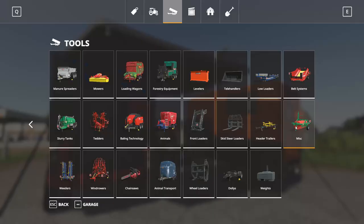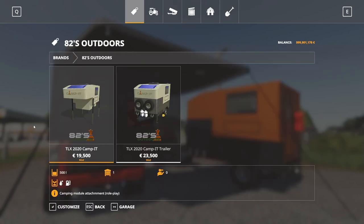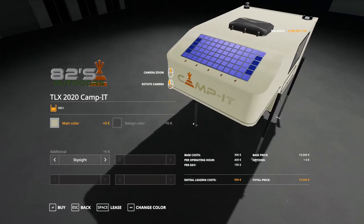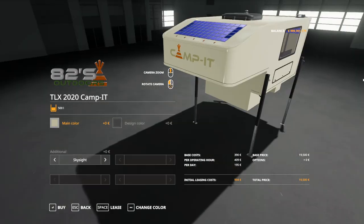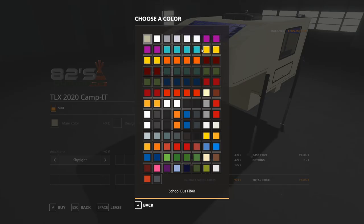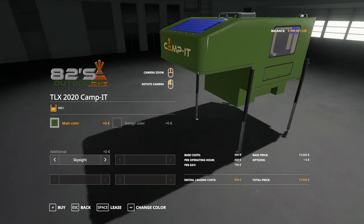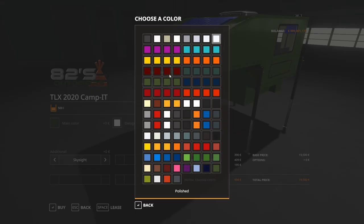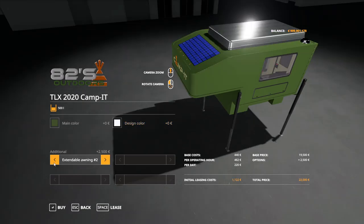You can find this mod in the miscellaneous section of the store — go to brands and select 82 Outdoors. For the basic configuration you've got no canopy, base color, loads of different colors to choose from, as well as fiberglass colors which look pretty good, and design colors — tons of those to choose from.